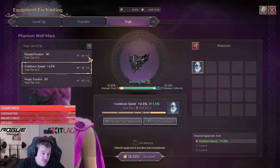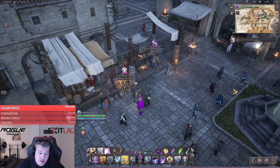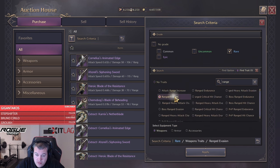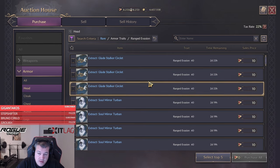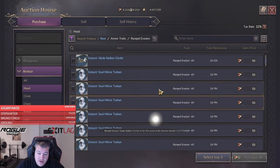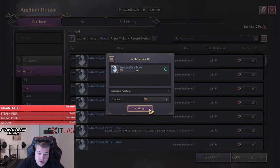Now what we want to do is buy flu extracts for range evasion and magic evasion for the helmet in the auction. This is going to be the cheapest way to level them — they're probably only going to be 10 lucent. Go to filter, select rare, find trade, go to range evasion, select armor, apply, go to head, and everything you buy here you can put onto your item. At only 10 lucent, this is extremely cheap — everyone can do this. There's no reason not to have your evasion maxed on your gear once you have it unlocked.